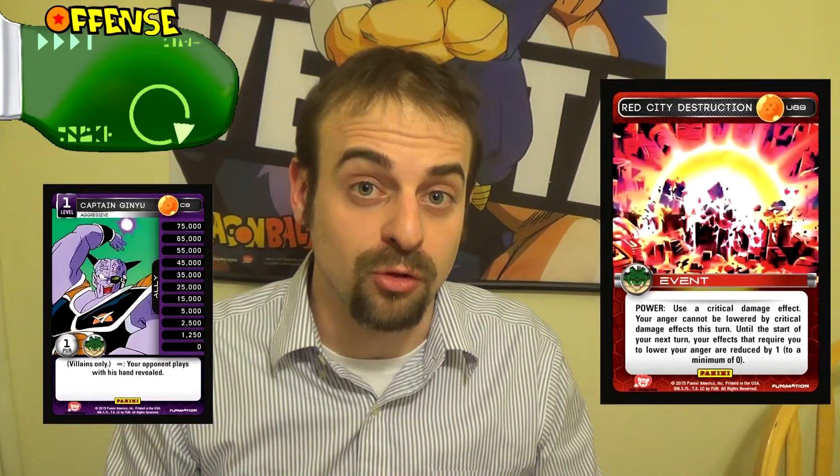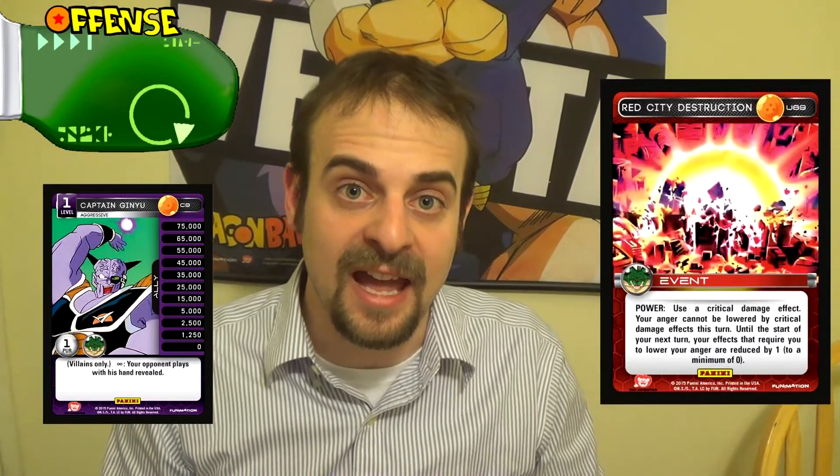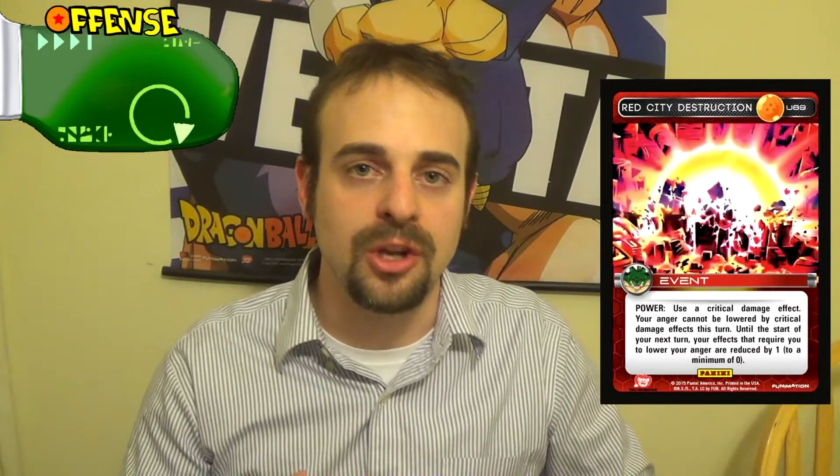Allies are kind of running rampant right now. The ally abilities that are coming out are really strong, so critical damage is something that's going to be sought after by every deck. Of course, with the Red style mastery, since you're doing a critical damage effect, you're going to get anger from that. Once you consider its reduction of your anger-costing abilities, it can actually net you a ton of anger in combat. Activate three abilities that cost you anger, and suddenly you have three more anger than you would have had normally. You're not going to really see the potential of this card unless you start utilizing it with the cards that actually cost anger, and this goes even doubly for offense.